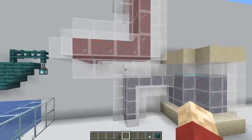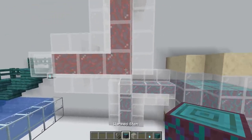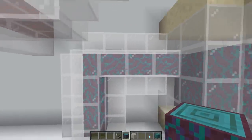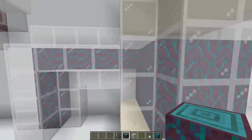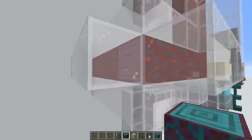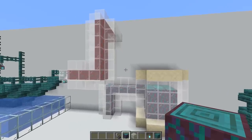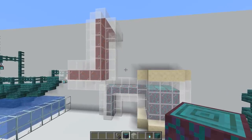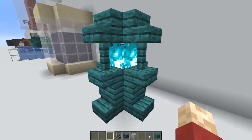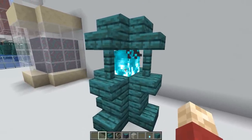Moving on, using the warped and the crimson stems — which are a very odd animated block — you can use these as a liquid or fluid. It looks so alive and animated that in a weird laboratory scene it genuinely looks like there's some sort of thing flowing through these tubes. You could imagine this would work really well in some crazy laboratory. You can also create some pretty cool light fixtures with the warped stairs and the blue lights — I just can't get over how cool it looks.